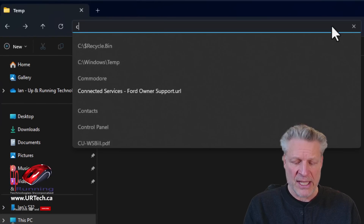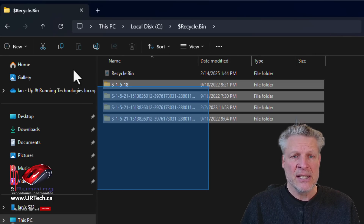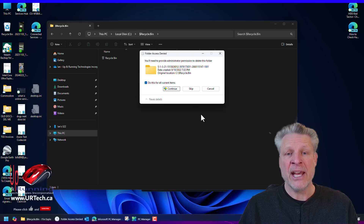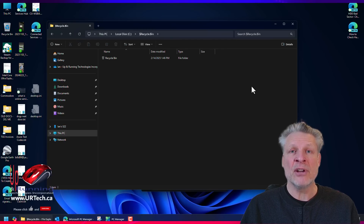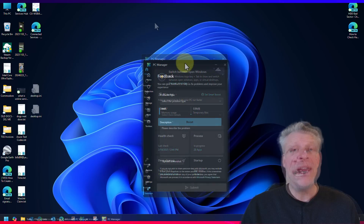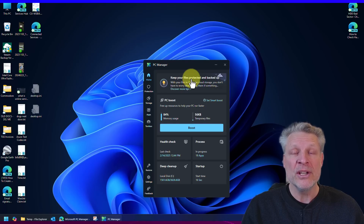Go click C:\ and type in $Recycle.Bin, go into here, select them all, and delete them — it will get recreated the next time a user logs in. Then you can go into your Recycle Bin, empty it, and off you go. The last thing it doesn't do that's important is to get rid of any orphaned entries in the registry, so a registry cleaner like CCleaner is still helpful.